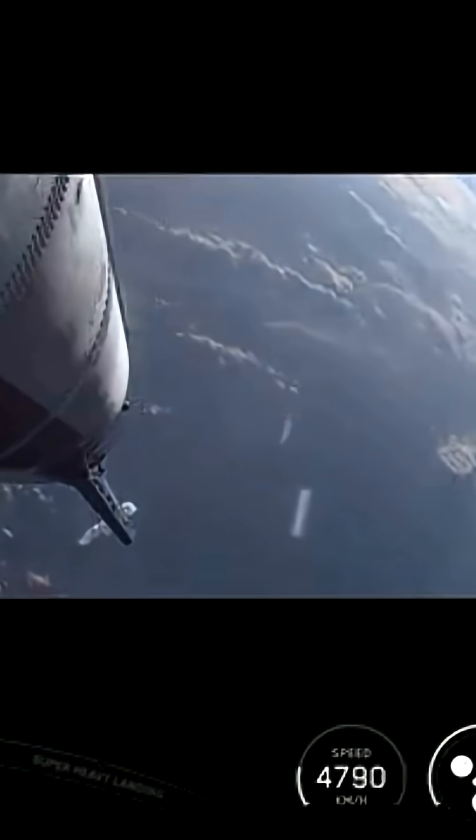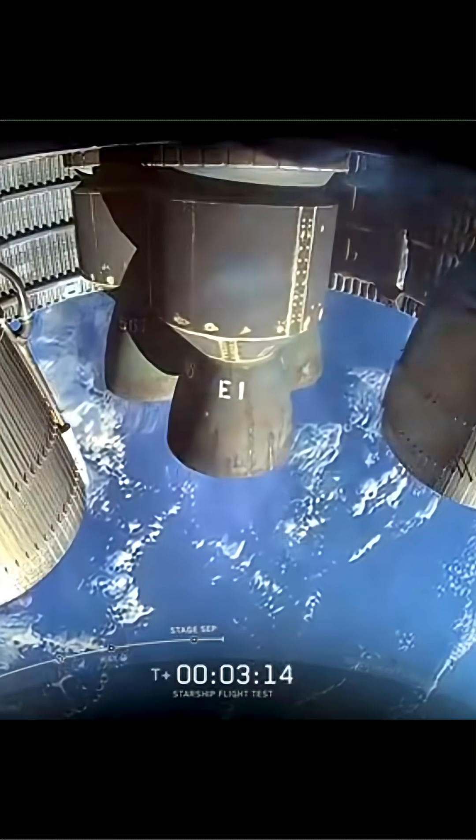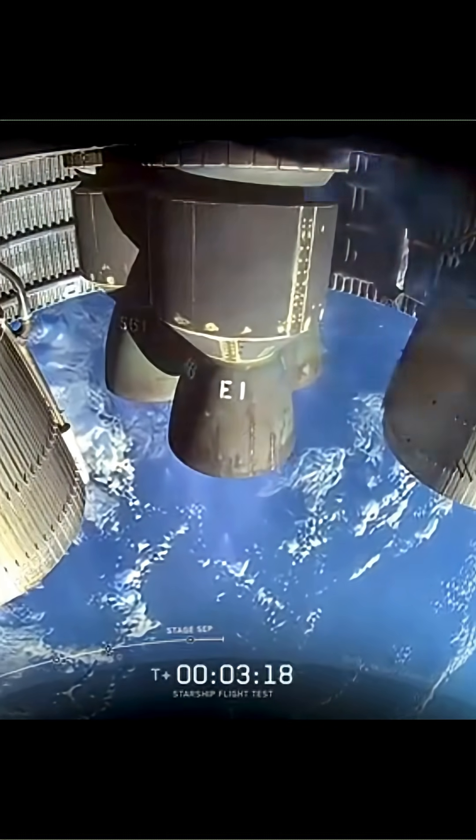Boostback burn start up. Successful hot staging maneuver. We've got six out of six Raptors lit on ship. It's now going to continue to make its ascent into outer space. Booster's coming down. We're at about 30 kilometers.